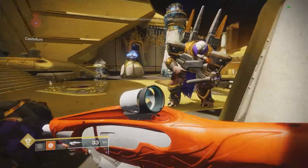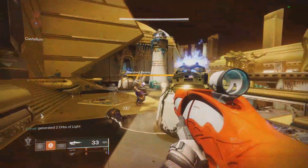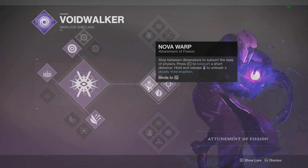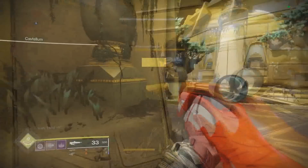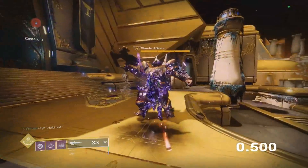Moving on to Warlocks, starting with the new Dawnblade — well, Radiance. Believe it or not, the super does do damage itself. When you plant the sword it does a few ticks of 37 damage whenever the enemy is in the area. It's not a big damage super, so moving on.